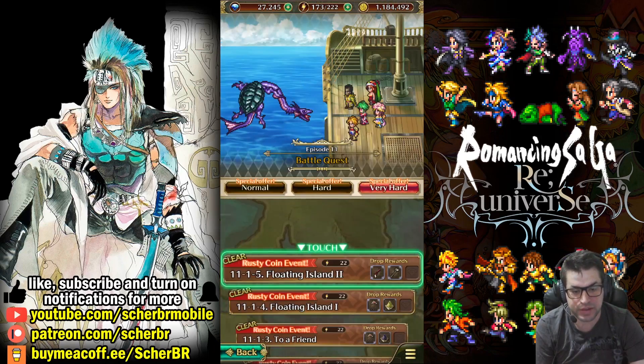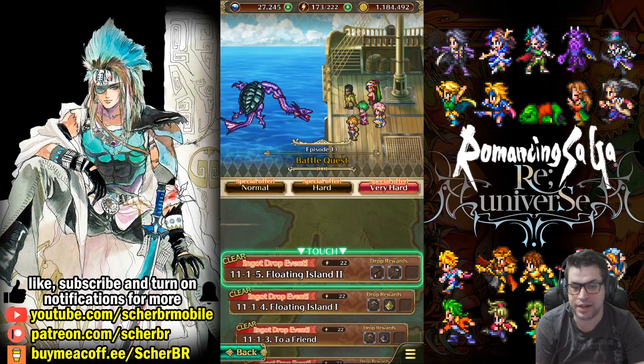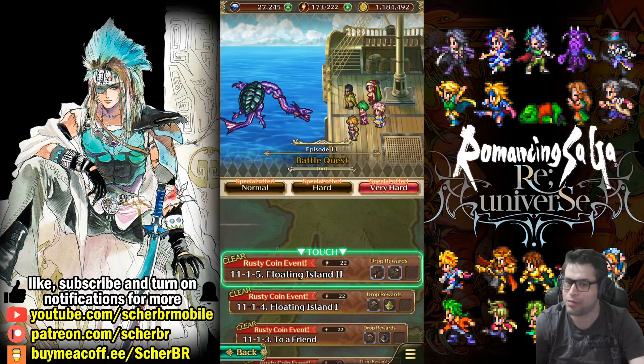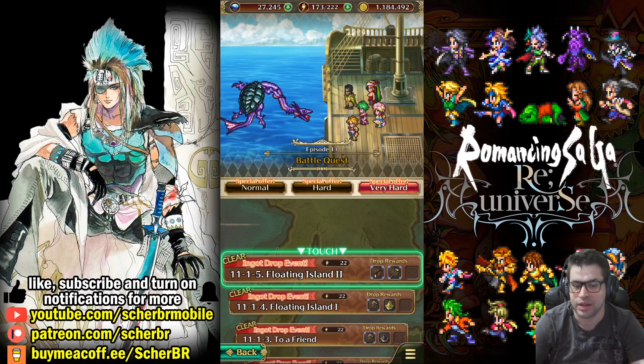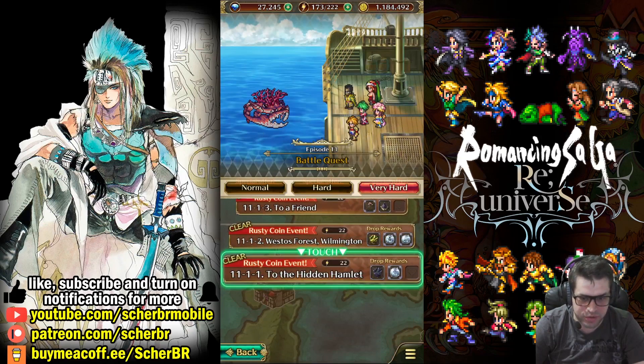There are a lot of stages in episode 11 that can be very dangerous. I didn't find any stage that was particularly safe besides one. The enemies are usually weak against lightning, but we don't have many sources of lightning yet. They are weak to blunt, and we have lots of sources of blunt — that's a good thing. They are also weak against cold, but we don't have many sources of cold, which is why we are not ready to auto farm most stages.